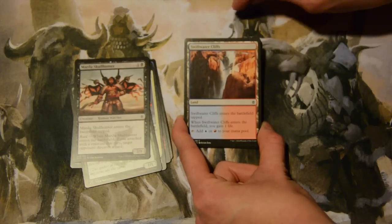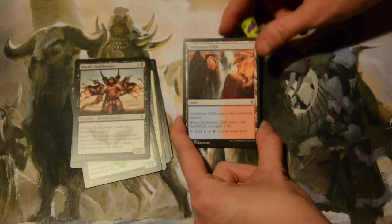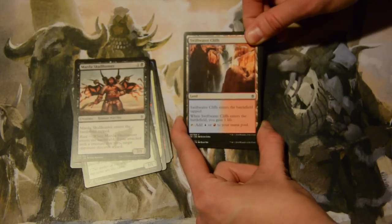Swiftwater Clues comes into play tapped. You gain one life when it enters, and you can tap it for either blue or red mana.